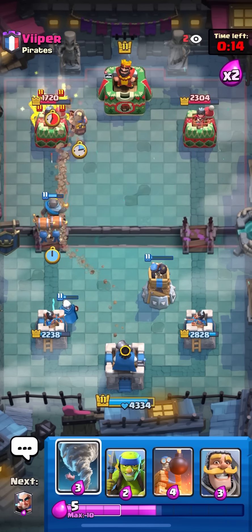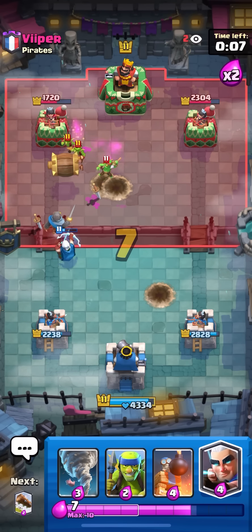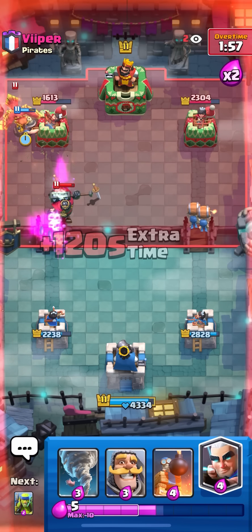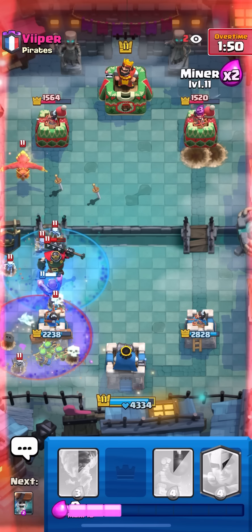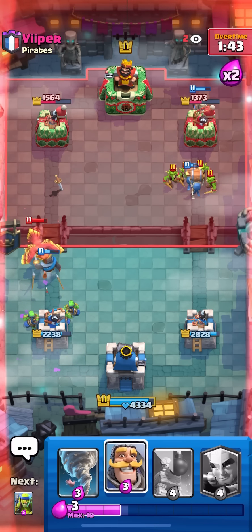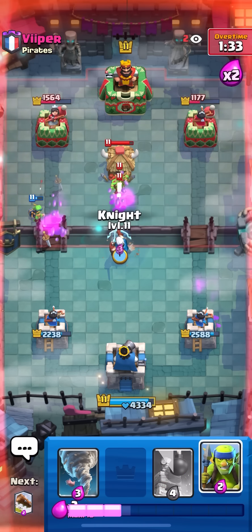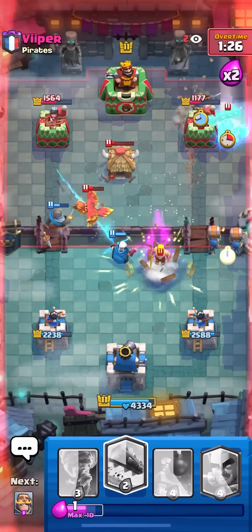I'll go for miner and wall breakers behind my knight. He goes for the goblins — he has to waste his spear goblin hut on the wall breakers, perfect for me. I'll go for my knight at the bridge to keep up the pressure, probably force out the barb barrel. Yeah, force out the barb rail. I'll go for my spear goblins and then log, and miner just to keep the pressure up. Wall breakers on the right side — I can't keep pushing into all his cards because he's going to keep placing cards back in that lane. I'll go for spear goblins on the graveyard, then the early log, then miner plus wall breakers in the opposite lane. His deck is so spammy. That's going to kill the phoenix on the left side — he's going to have to defend my spear goblins.